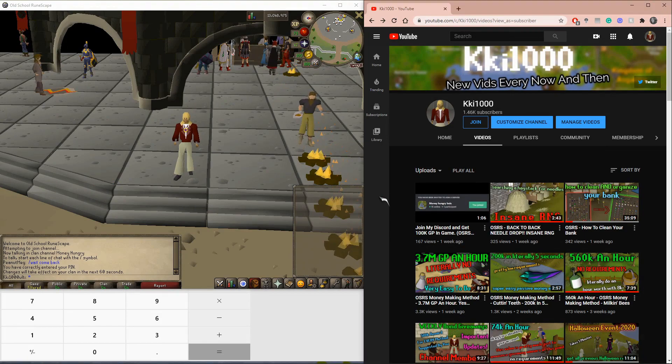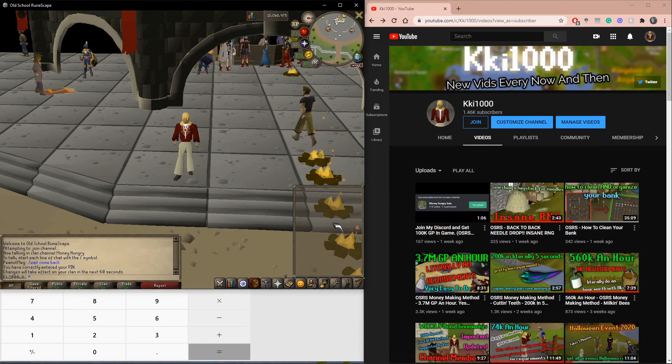So today we are going to show how to check money-making methods on the channel, and really anywhere else. This is just a general guide, not just specific to my channel but applicable broadly. For the next version, basically all future money-making methods, I will have at the end of the video a little check screen, making it easier for you to see if methods are still viable.